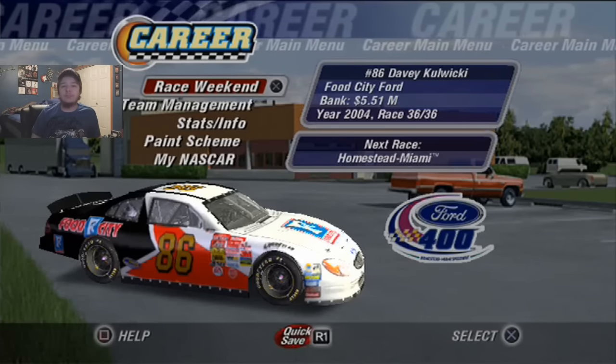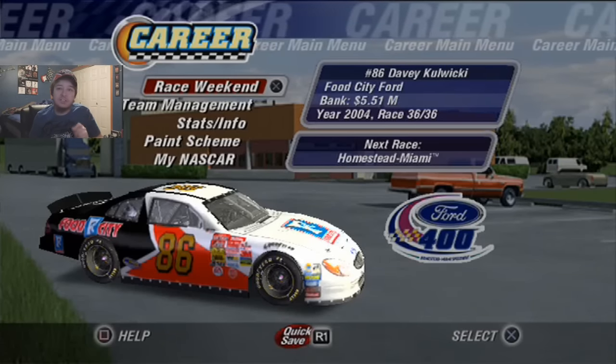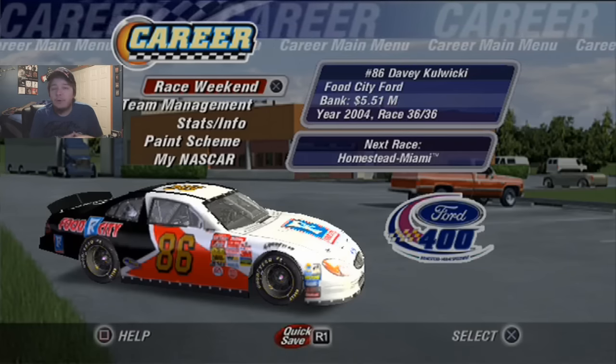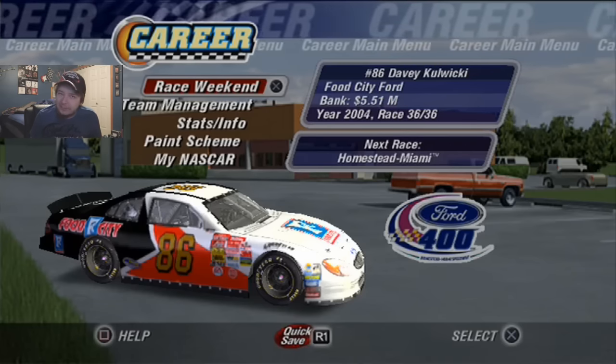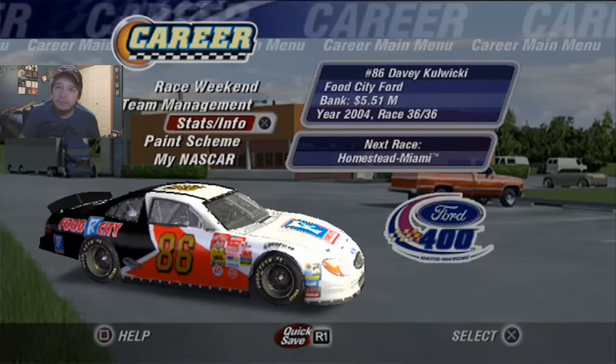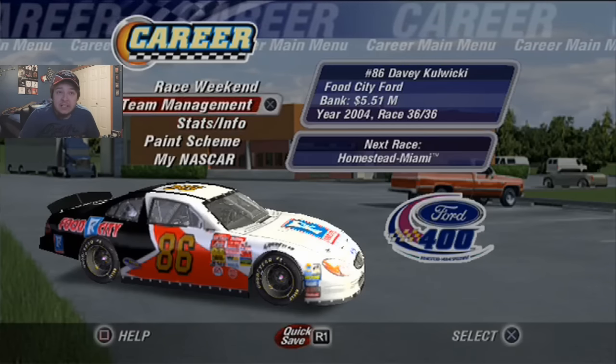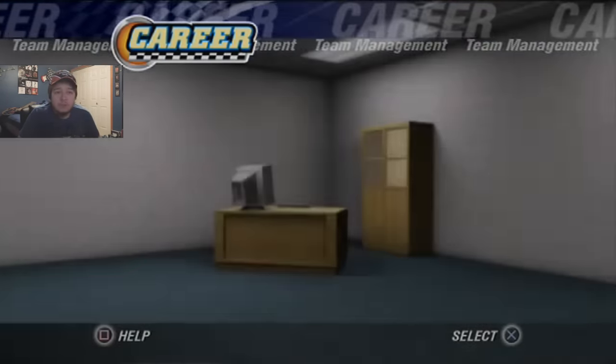Hey guys, welcome back to NASCAR 2004 for race 36 of 36 — season 2 of the career mode, the finale of this season. We're going to Homestead today. We are not really in a championship hunt, we're pretty much out of it, but we can at least go for a win and get more money. So there's that as far as team management goes.